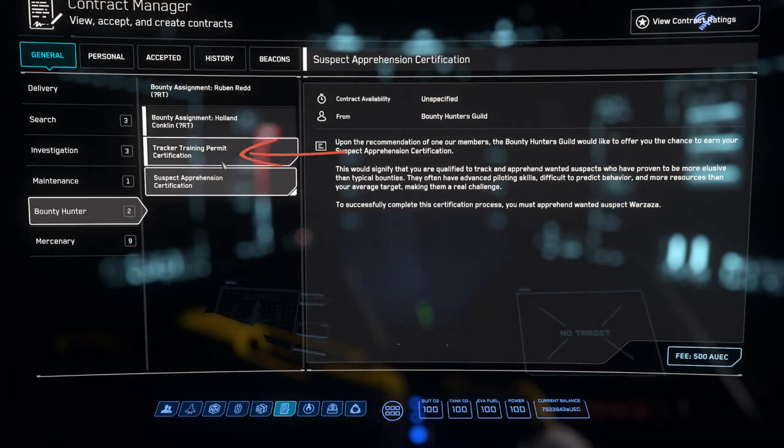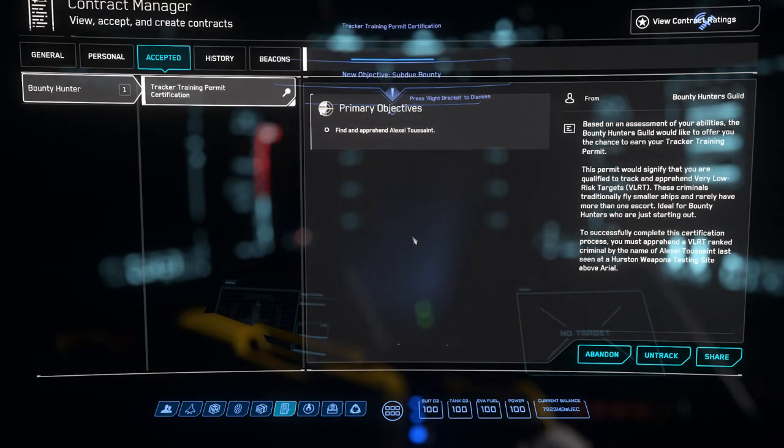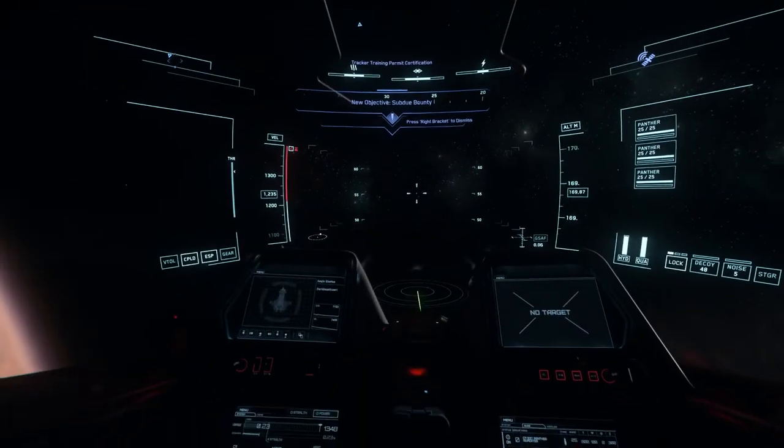The Tracker Trainer Permit costs 500 credits for the privilege to unlock bounties so you can start making money. This will unlock the easiest targets. If I remember right, you can get M50s in this tier and they can be a bit of a pain because they're a little hard to hit, but overall pretty easy. You'll have to grind these out until you get the next rep rank in bounty hunting.